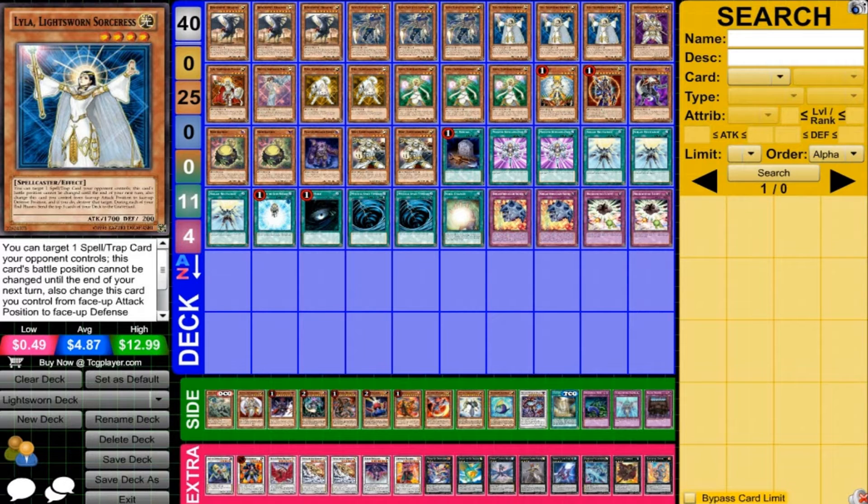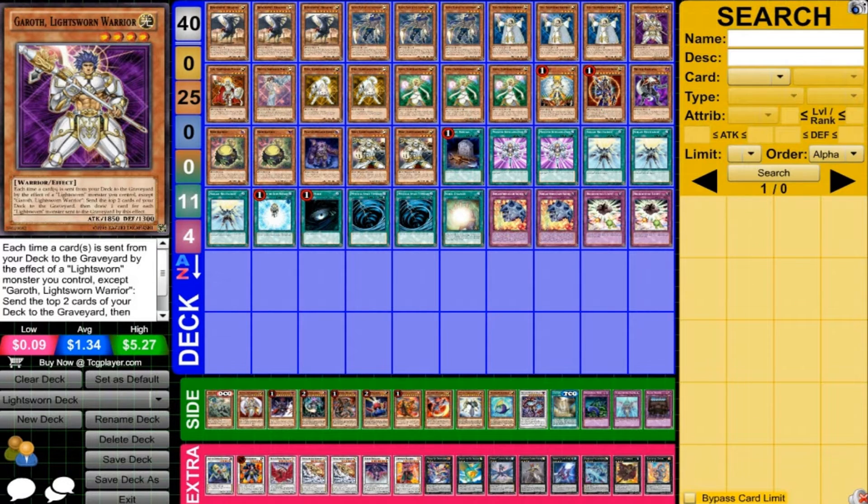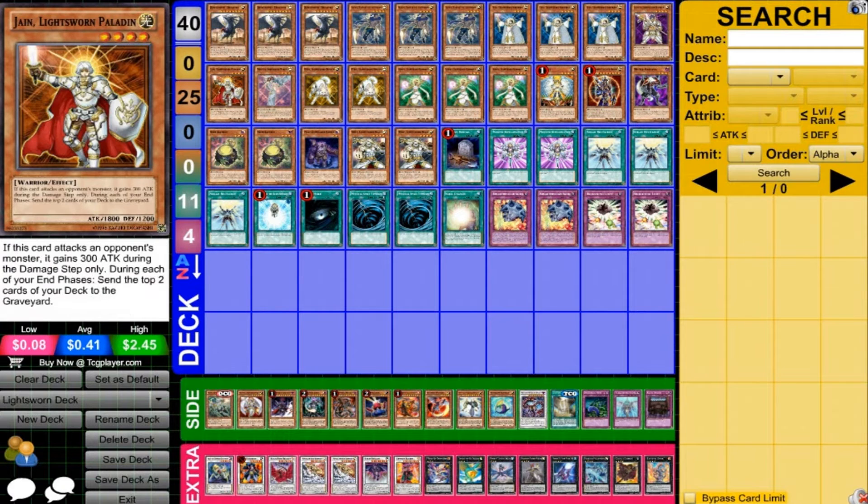We're also running 1 Gareth and 1 Jain. Gareth has an interesting ability to help you mill faster, and Jain is a pretty nice beater. Usually their effects aren't as versatile or useful, but you definitely want at least 1 copy of a lot of different Light Sworns so you can easily bring out Judgment Dragon. You want to run 3 and 2 of the better ones and still have 1 of the others to get Judgment Dragon out very easily.